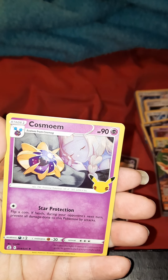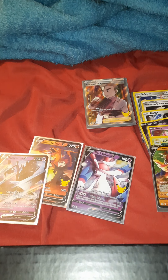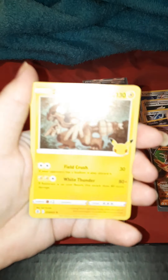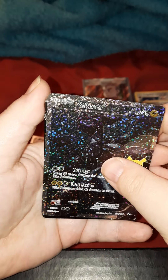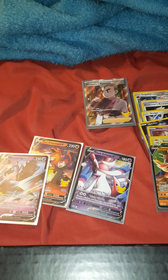Here is Dialga, which we have. An upside-down Professor's Research — we don't have that. This is the last pack from the two Walmart tins. I was actually really shocked that we were able to find these to begin with. Zekrom, which we have. Cosmog. We do not have this Zekrom. And we just got the Zamazenta, so we need the Zacian. I did not have the Zacian.